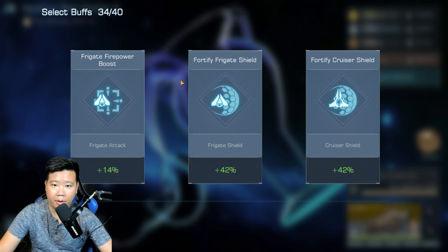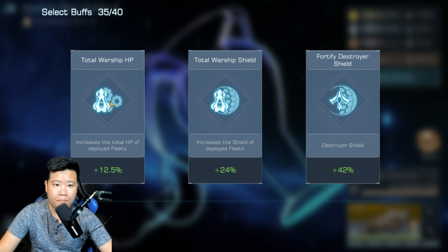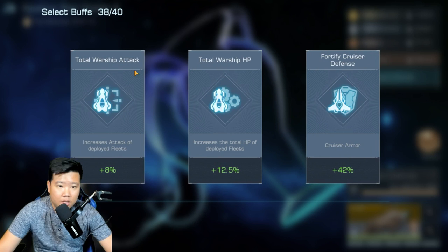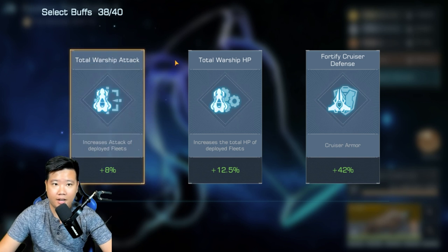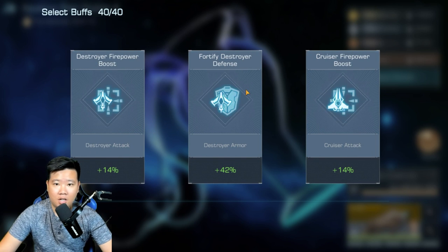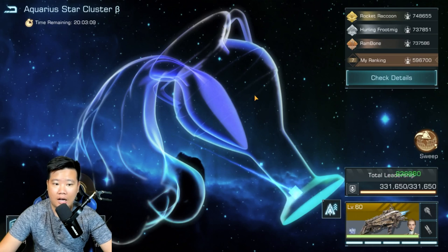Some of these options are pretty bad for us — doesn't really fit our buff. Always pick the specific one when you see it. HP or shield — going for HP. Firepower boost — there we go. Total warship attack — definitely going for that. Warship HP. Relatively pretty good — really really good buffs today.